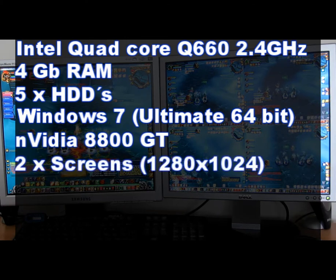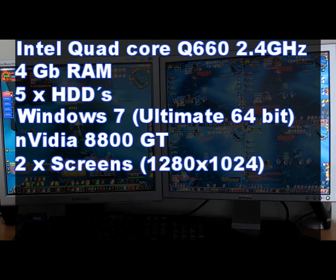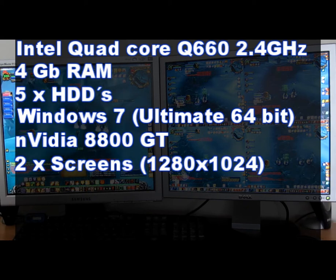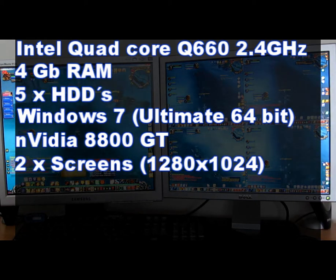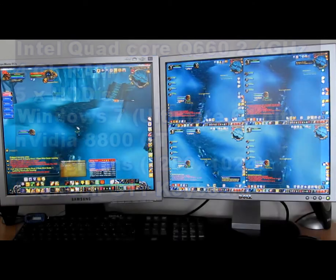I have two screens both running at 1280x1024. My main character window occupies the first screen and the four slaves share one screen, meaning the four slaves have 640x512 resolution. The slave windows are quite small but since I focus 90% of my attention on the master window it works out all right. I also have a G11 Logitech keyboard for some additional keys, as you tend to run out of keys when multiboxing.